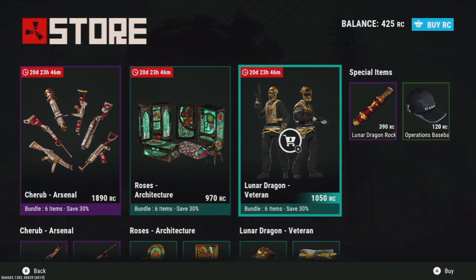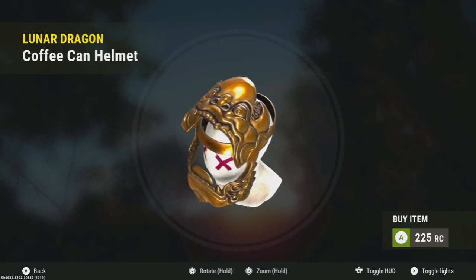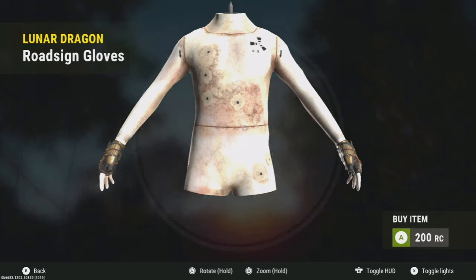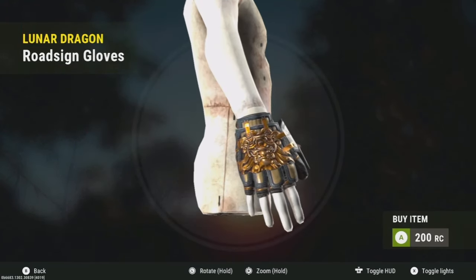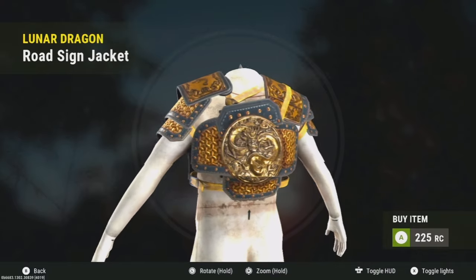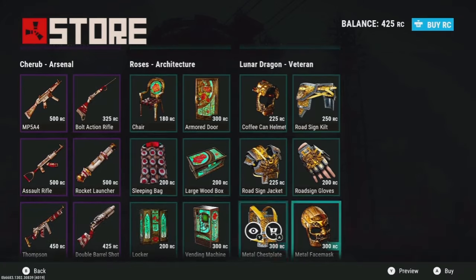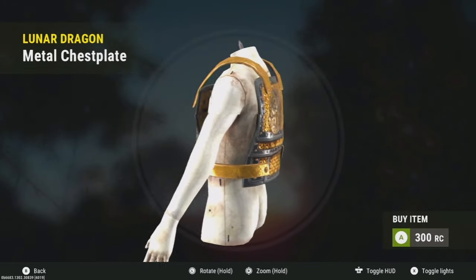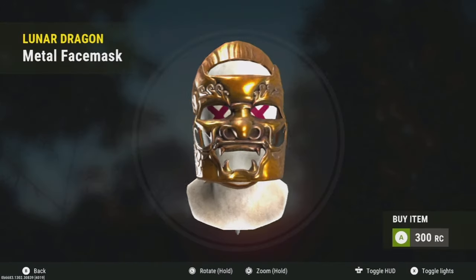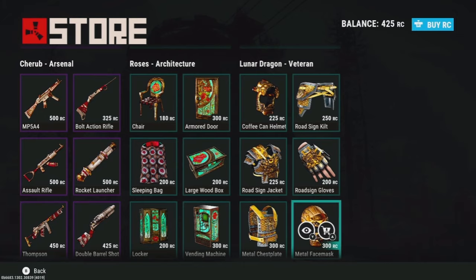Next up is the Lunar Dragon Veteran. I'm a really big fan of dragon stuff, and some of these masks look pretty cool — they kind of look all right. The chest piece looks all right too. Yeah, both chest pieces aren't bad, and this mask looks pretty cool admittedly. It's got the cutouts and the mouthpiece — I can't lie, it doesn't look bad.